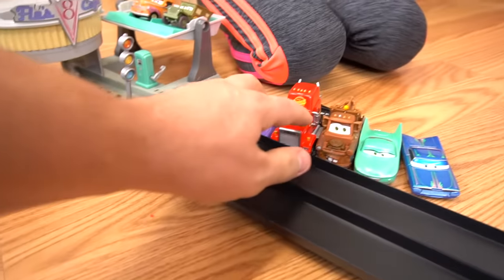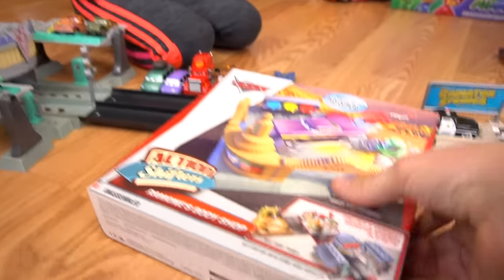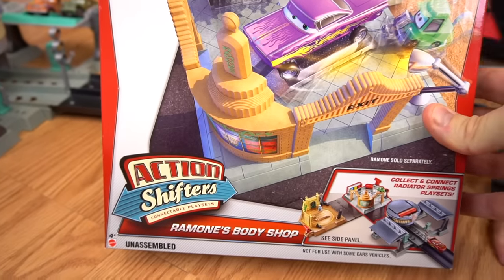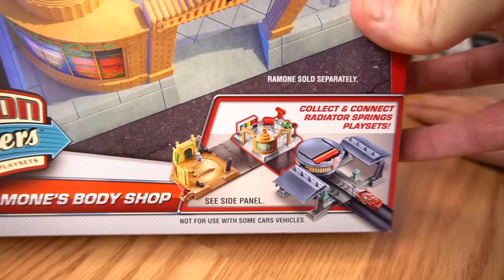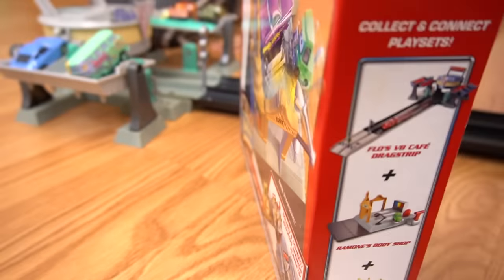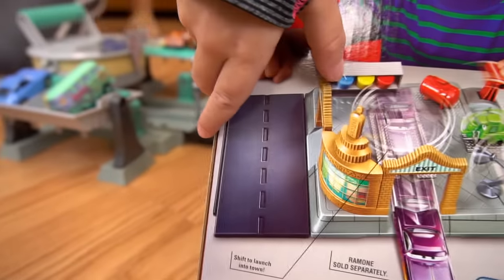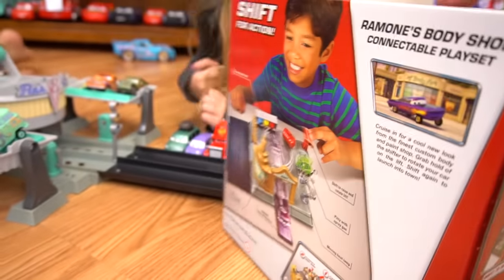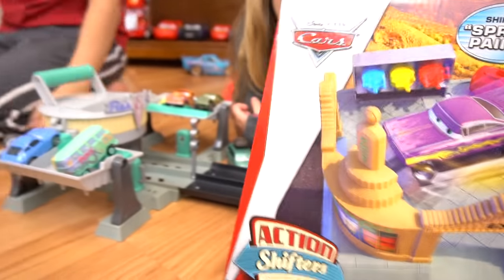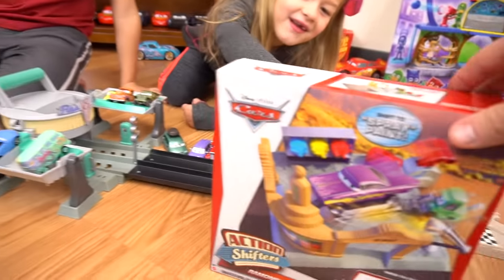You know what? This V8 Cafe can also connect to a different place set, like this one right here. Look at this. Action Shifters, Ramon's Body Shop. Shift to Spray Paint. So this connects to Flo's V8 Cafe, as well as these other ones. You got Mater's Place, and you got Luigi's Place. And also there's blue, yellow, and red — different colors. Okay, so this is Ramon's Body Shop. We've got some other track sets to play with, little action sets to make Radiator Springs, but we're going to make one video at a time.